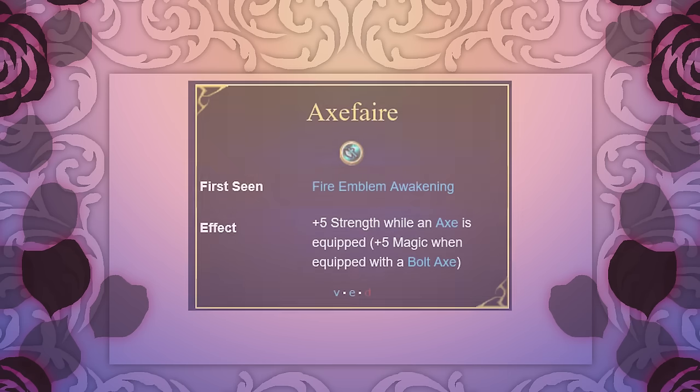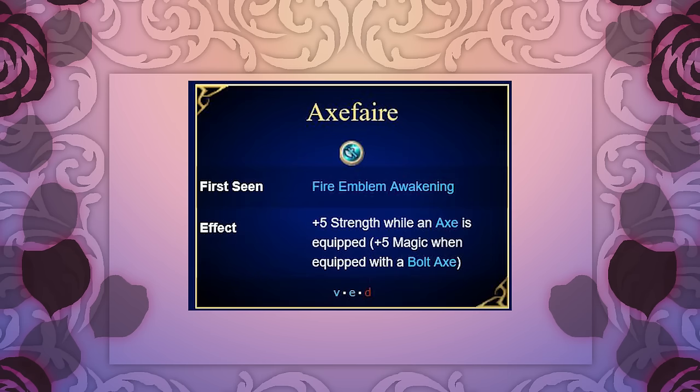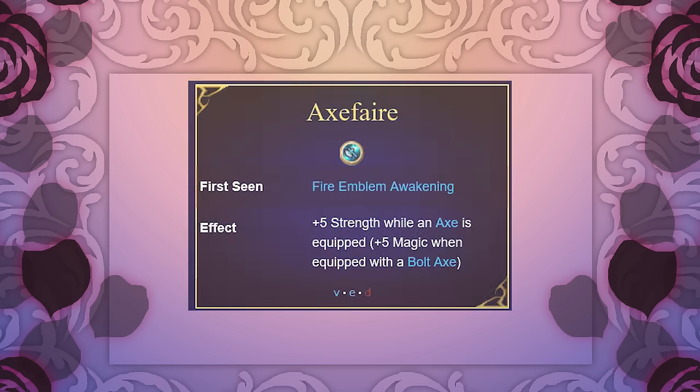As for skills in both Awakening and Fates, Berserkers receive Axe Fare. This skill gives any unit who equips it plus 5 strength when equipping any axe, and plus 5 magic if it's a bolt axe. This skill just buffs the Berserker to be an even more insane damage dealer.